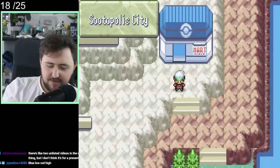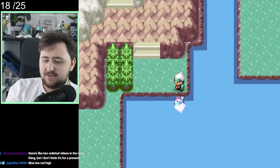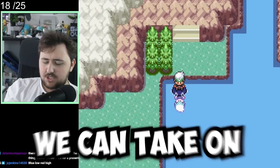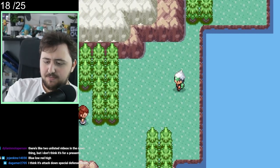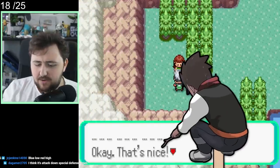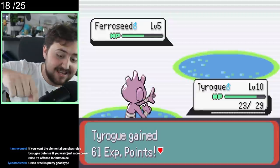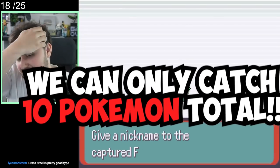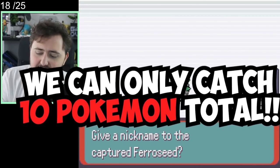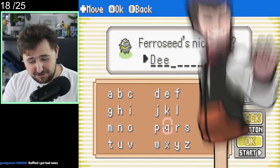Our starting city is Sootopolis, the literal last city where you'd find the last gym in regular Emerald. This is where we start from, which means we can take on any gym in any order, but we have to travel to the different places in the world to unlock them. Tyrogue is not going to be the best, so we have to go get ourselves a second Pokemon right away. We're only allowed to catch 10 Pokemon, not counting our starter, which means we are limited on how many we can get. The first Pokemon we find to catch is a Phantumseed, and we name this guy Deez Nuts.